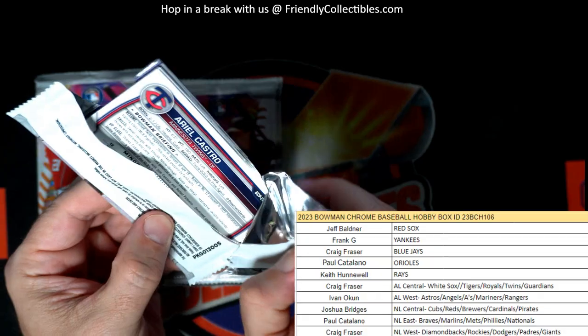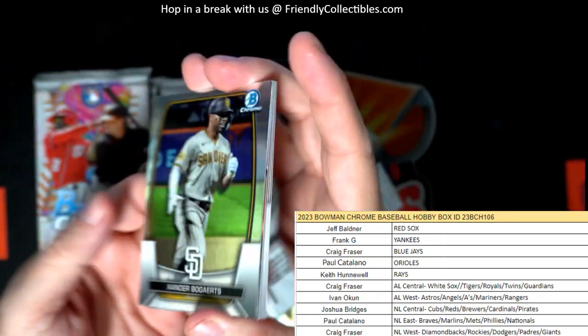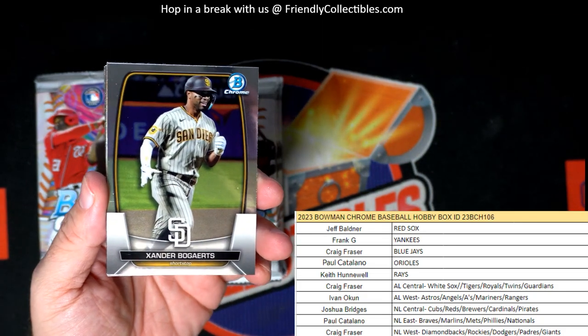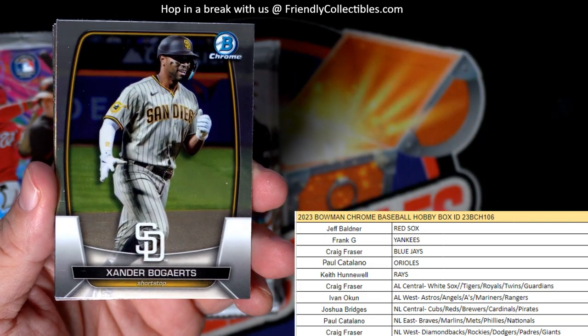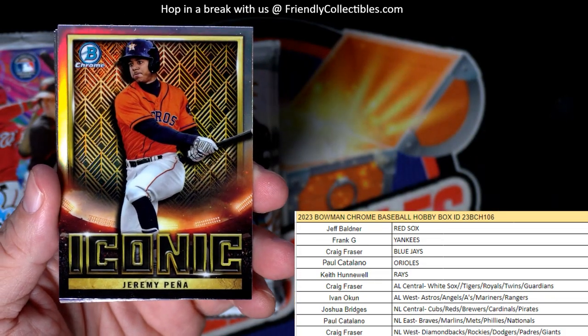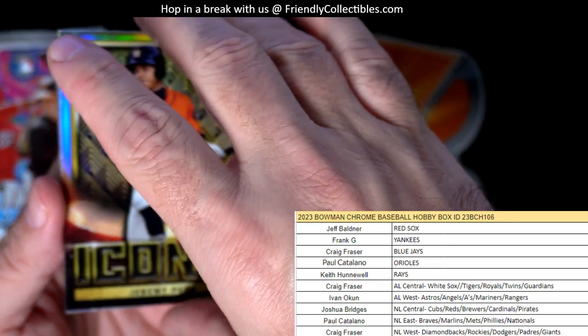HTA has three autos, Hobby has two - that is correct. So here we go. Got Xander Bogarts, got the iconic Jeremy Pena Astros, American League West.